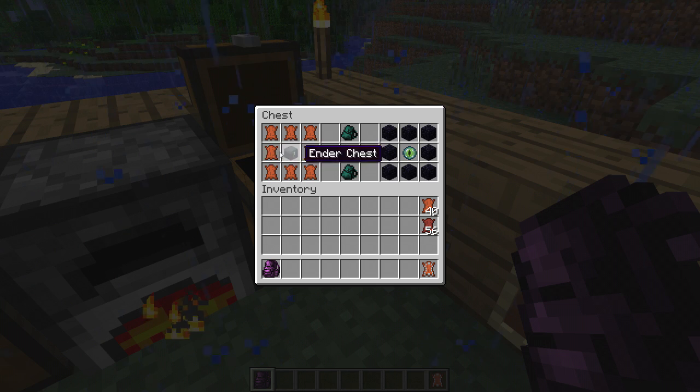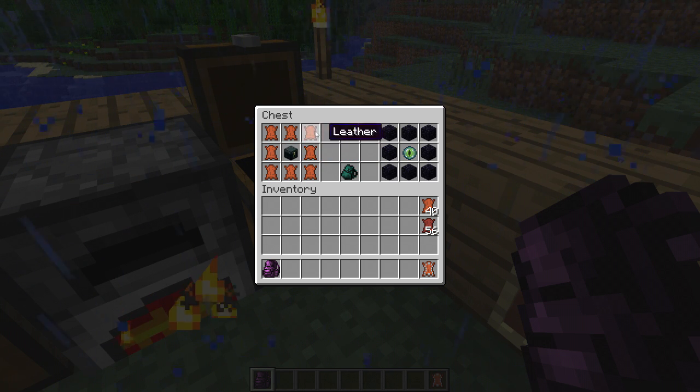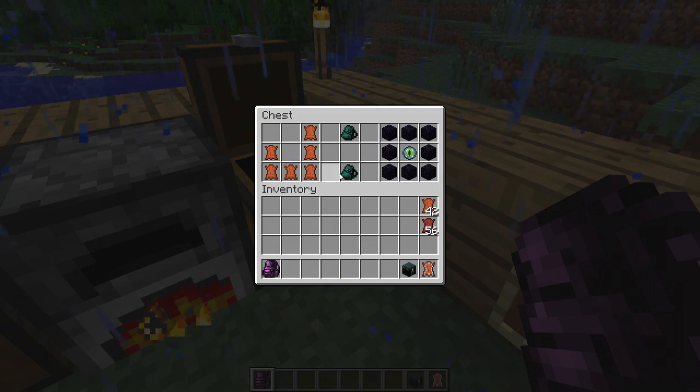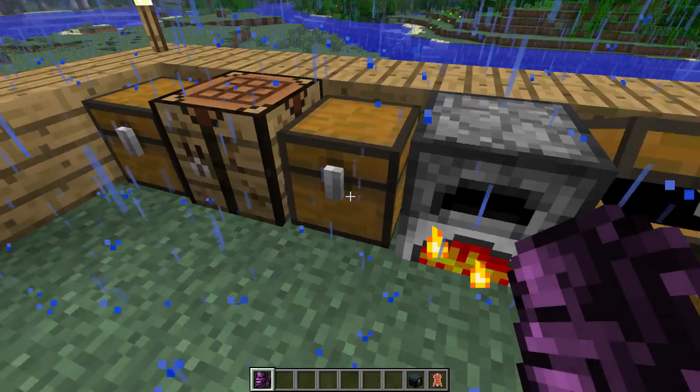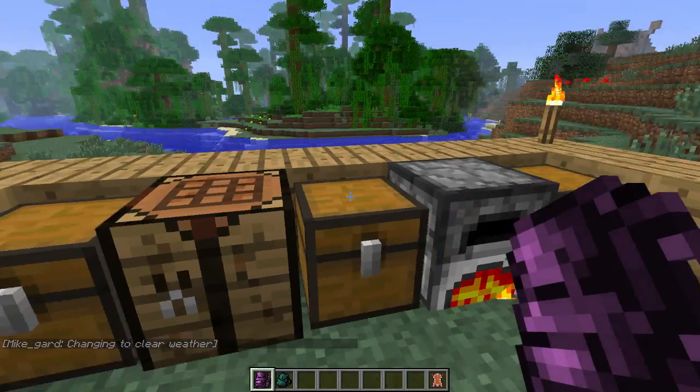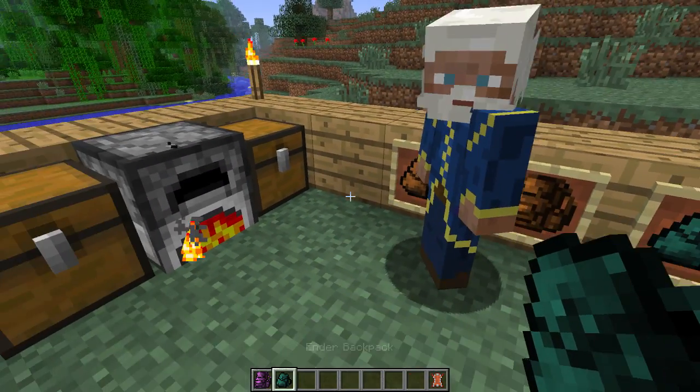And to make the Ender backpack, what you need is all these levers and the Ender chest in the middle. I'll clear the weather for you because I'm god and I'm nice like that. Ender backpack — there you go, you've got that now.